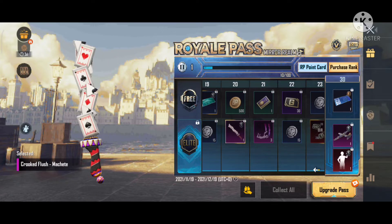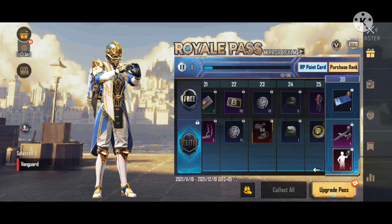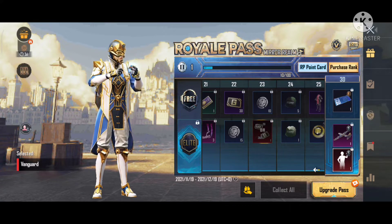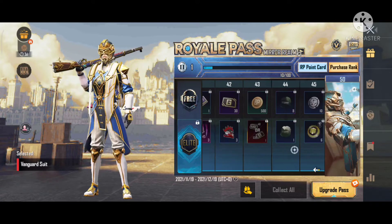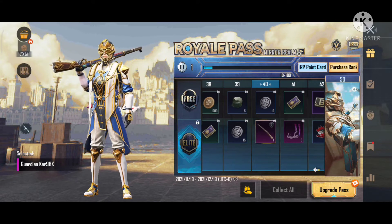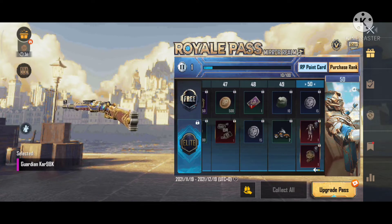He has a full sticker. He has an emote in the face. He has a gun. He has a Kar98 skin — Queen Kar98.